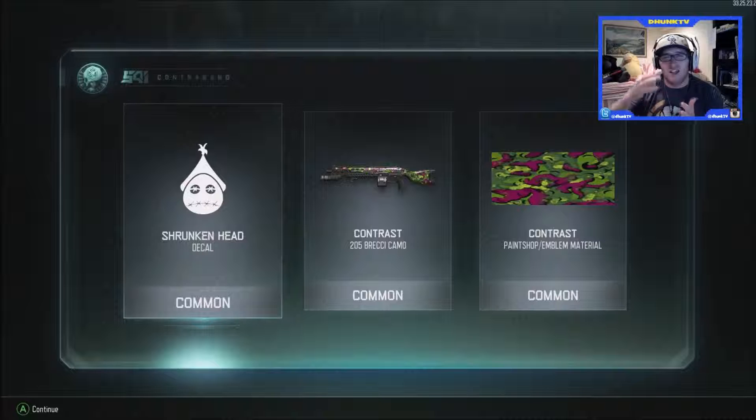If you liked this episode, comment down below if you guys want to see the three rare supply drop opening. It'll take me a little bit to get the crypto keys, but if you guys want to see that three case opening, I will for sure bring the three rare opening. So let me know — see you guys in the next one.